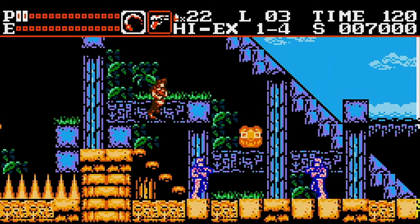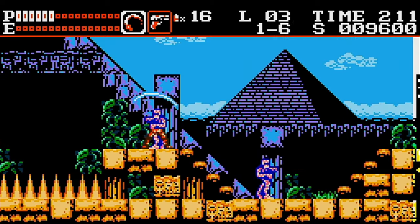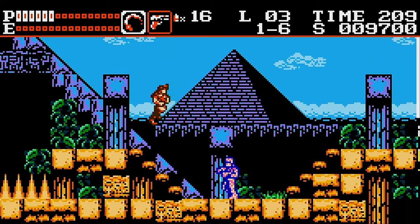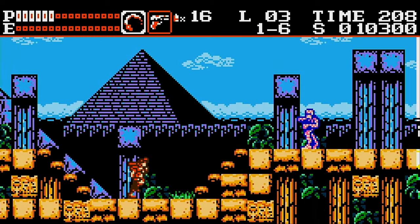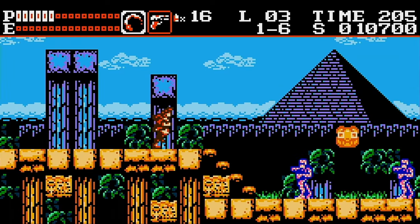So far: whip? Check. Bosses that drop orbs? Check. Subweapons? Yes, actually it's different types of ammo. That's right, you have a gun for a subweapon, and you pick up different types of ammo just like in Contra.